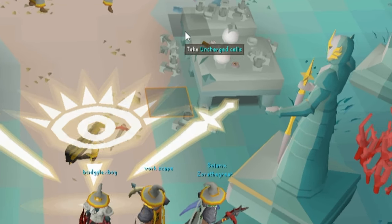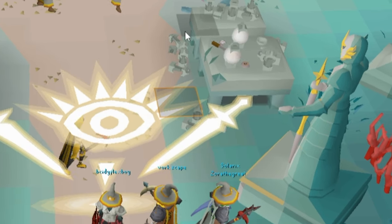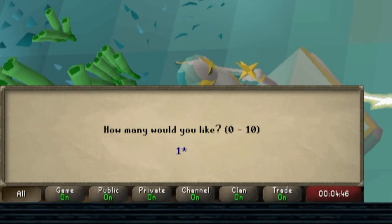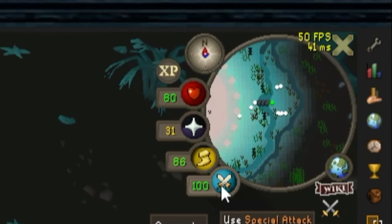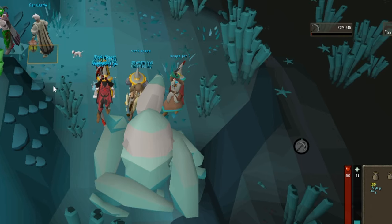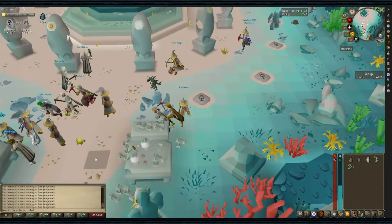Once inside, grab a weak cell if you're planning to place it in the barrier — if playing on a populated world, it might not be necessary. Grab 10 uncharged cells and head to the middle right. Climb down the rocks and get ready to mine some fragments. Make sure to use your spec if you're using the Dragon Pickaxe. Keep mining until you have roughly 100 to 140 fragments, then climb back up and head straight to the workbench.